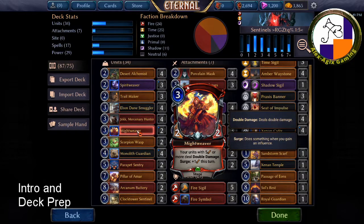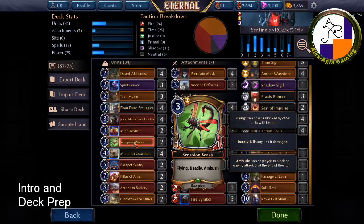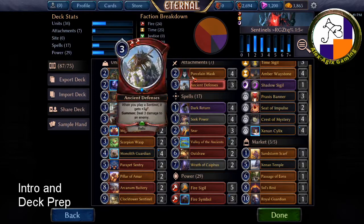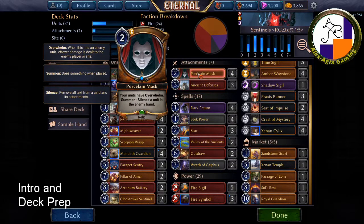Might Weaver is pretty good — units with five or more attack deal double damage, so that makes them hit harder. It's not a great unit by itself as a 2/2 for three, but if I can drop it in before a Sentinel attacks, it's not too bad. I also have Scorpion Wasp to ambush flying threats. The Porcelain Mask controls what's going on with enemy units — it silences a unit in the enemy's hand.